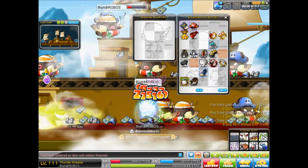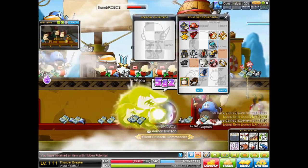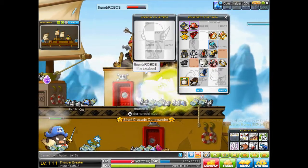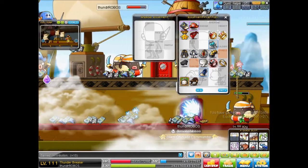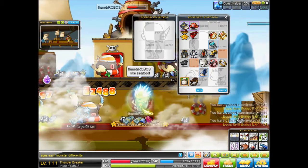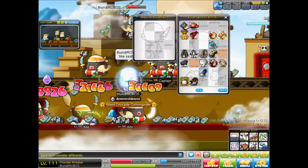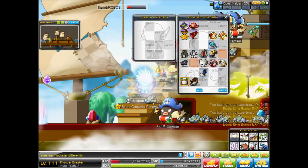I tried soloing Monster Park — it's a little easier than LHC at my level, but still pretty hard. LHC gives better EXP, but if you have a party of six and everyone is 50+, Monster Park can compete. Holy crap — I got another hidden potential! I'm not picking that up. I'm resisting! I'm pretty sure if I'd tried it I probably wouldn't have gotten such a good result like this one.